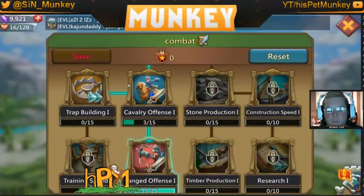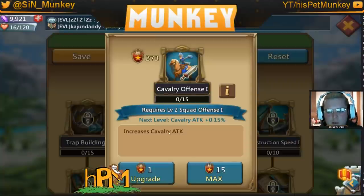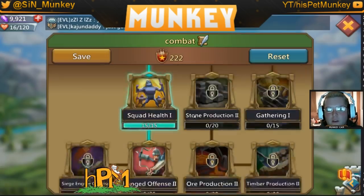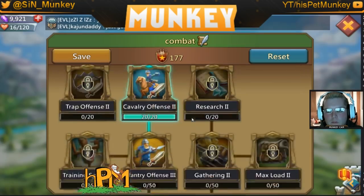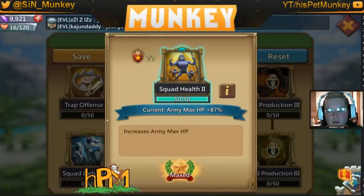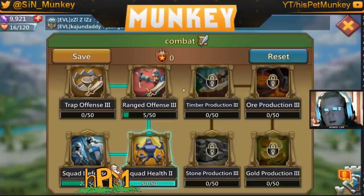Say we wanted to do cavalry and infantry — we'll click through that one quick. Max cavalry, just three required for ranged, max ranged, max health, just the five required. There are our 22 extra points. I would say put them in defense for that 18% just because it applies to both the troops you're building this tree for.